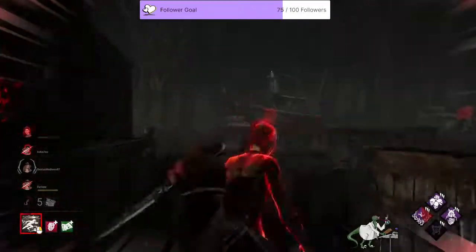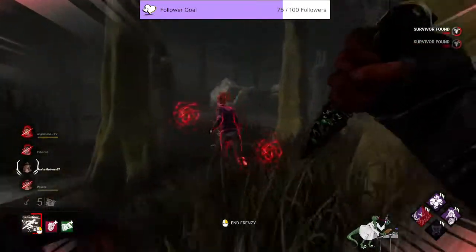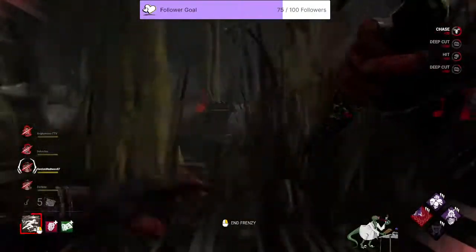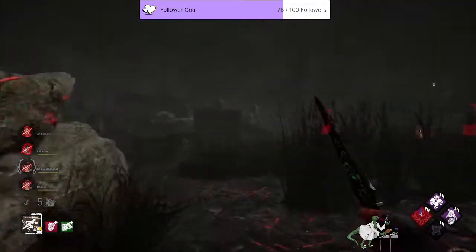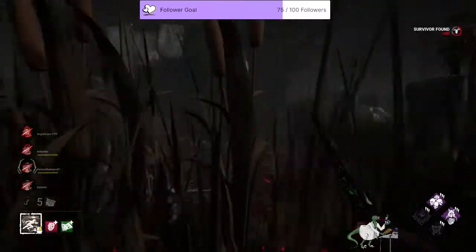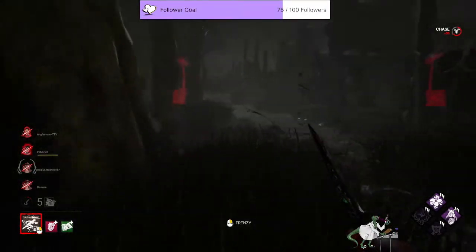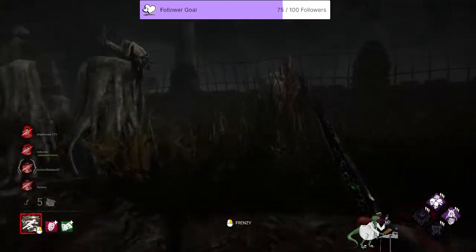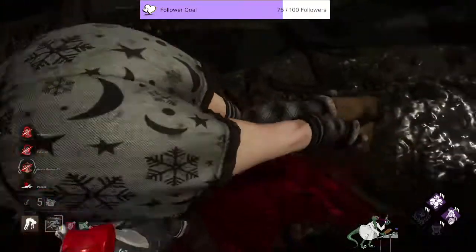Let's go! Okay, I can't see anything. That's better — they're all injured, all mending, so they're all doing nothing. This guy touched gen so we can down him. He's clicking the flashlight at me, which is normally a sign for me to never chase. He wants me to run shack, which I don't have time for. I did see a crow fly up here — yeah, there's Michaela. Push her away from that log because that log over there is absolutely deadly.